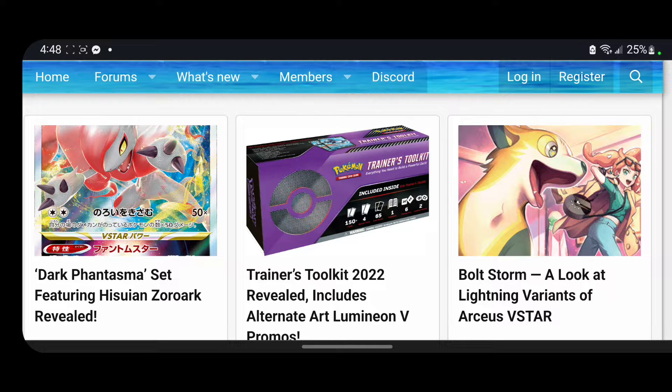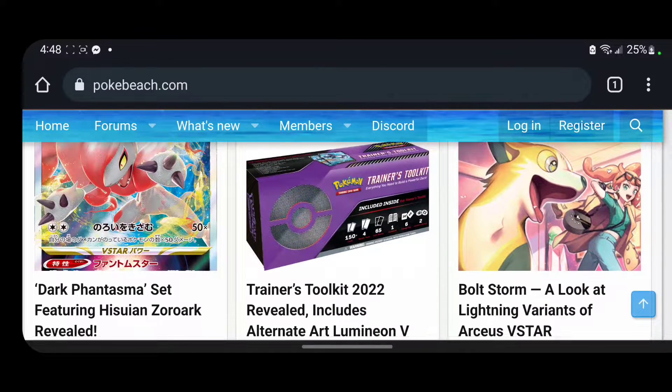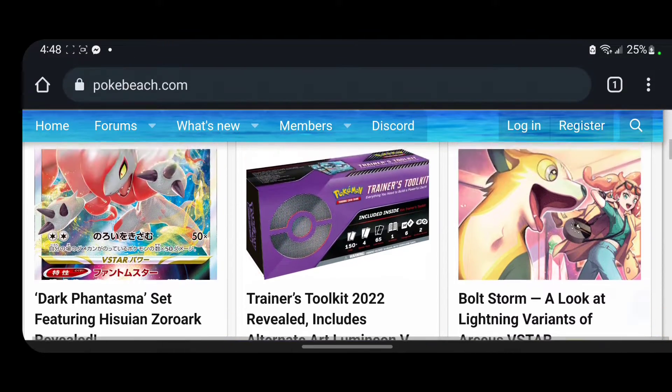Press the like button — it really does help the channel grow. Let's get to it. So there's the 2022 Trainers Toolkit, looks pretty cool — purple. You get that Lumineon V and look at lightning variants of all the V-Star RCs.